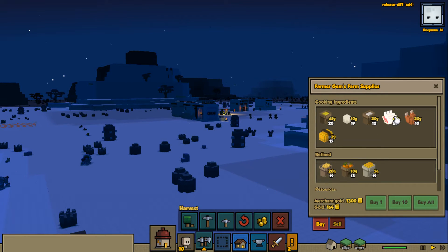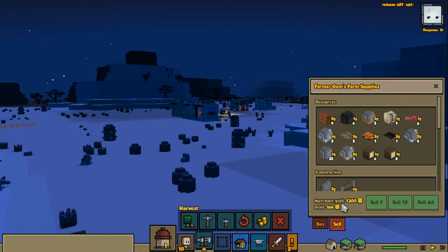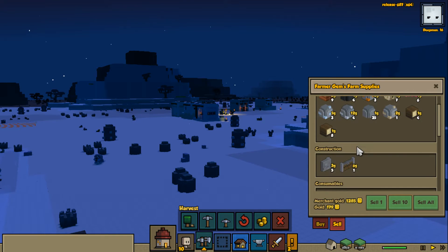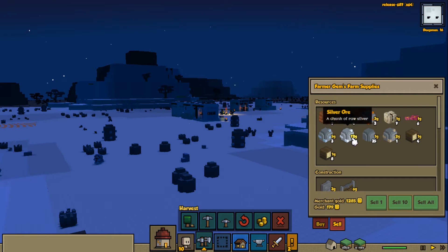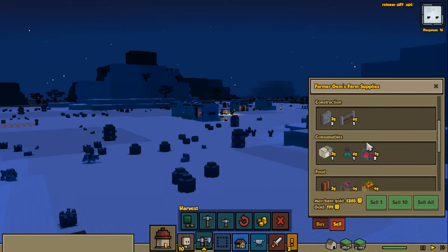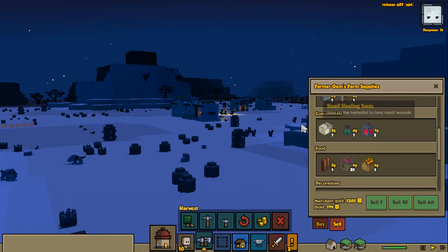We don't need any of this stuff, but maybe we can sell some things if we have anything. I have some pelts that I really don't think I need right now - they'll sell pretty well. We've got some wood but we don't want to sell that. We don't want to sell our silver either, because we do eventually want to use it. We have some cobblestone fence and gates, but I might want to make something out of that.